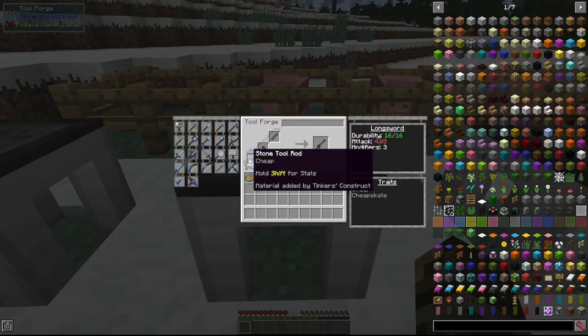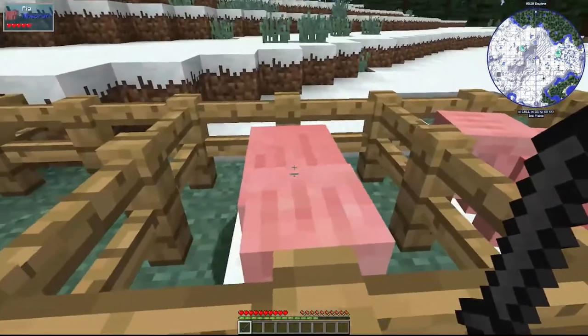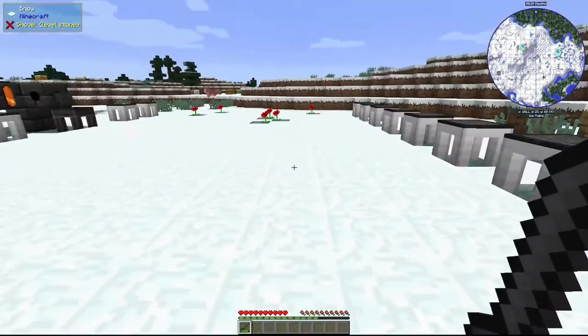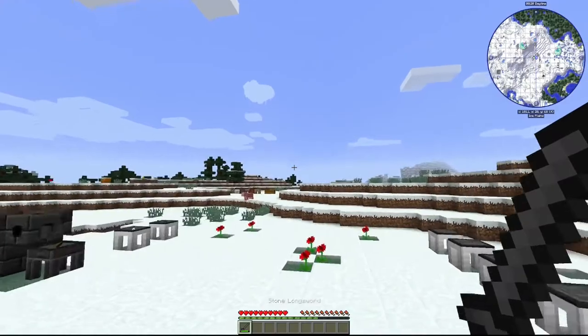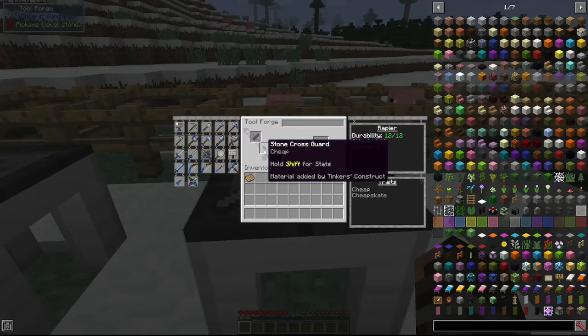The longsword does a little bit more damage than the broadsword, but it takes longer to recharge — as you can see the recharge bar takes a little bit longer to fill. It also has a lunge effect, which you do by holding down right-click and letting go, and it will shoot you forward a little bit.